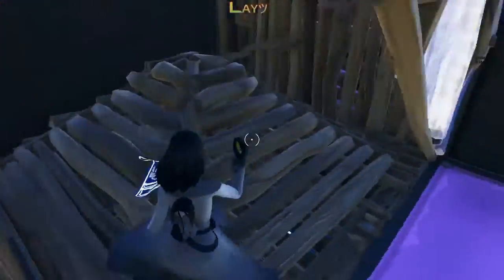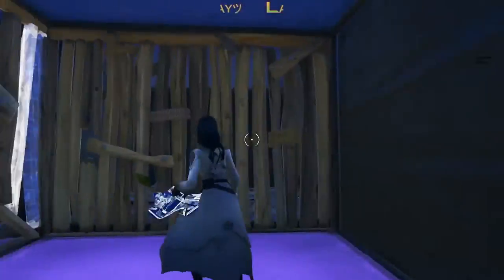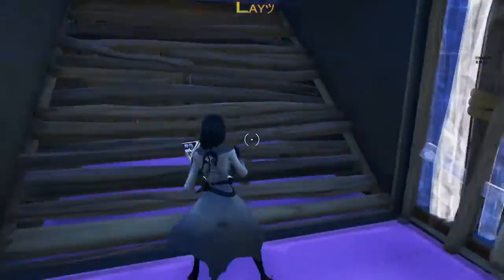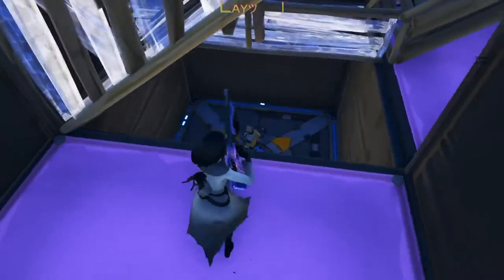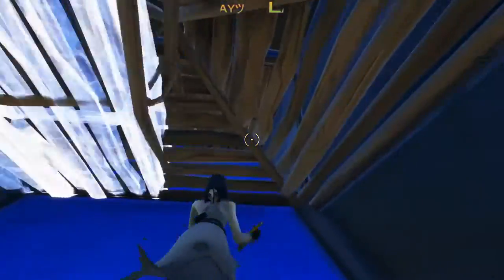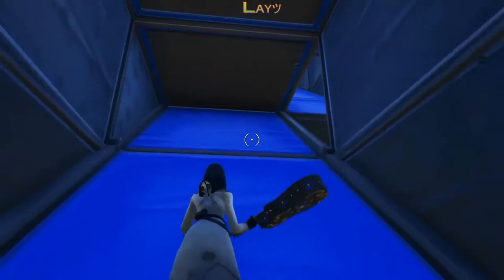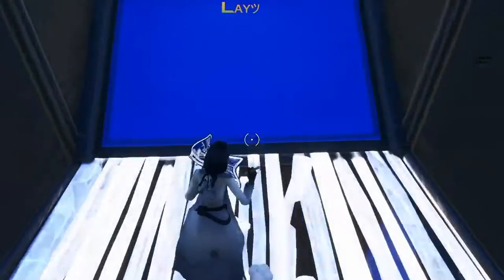Number seven is crosshair placement, and that's been helping me a lot. Anytime I'm coming around a corner, building, or just running around, I try to keep my crosshair at head level where anybody could pop up. Coming around a corner, I place my crosshair so that if somebody appears I can instantly pop off. That will help drastically.